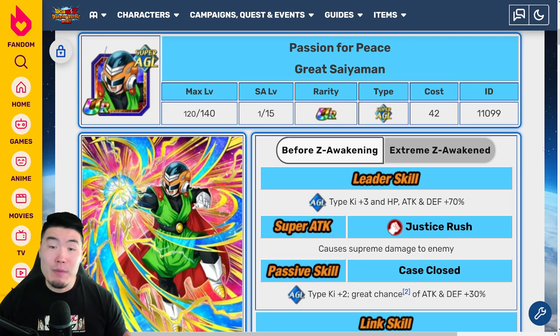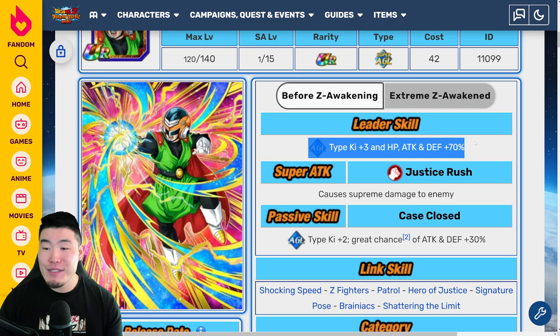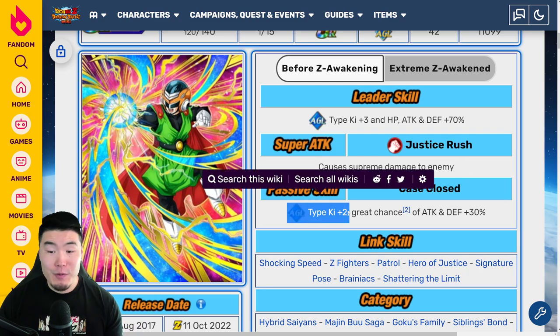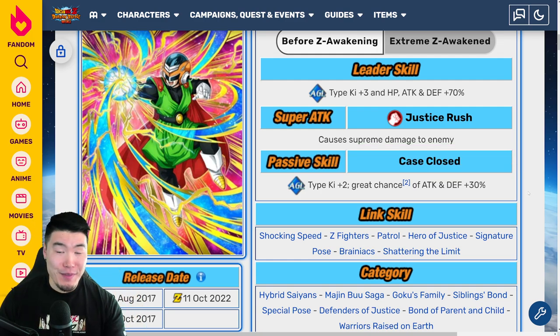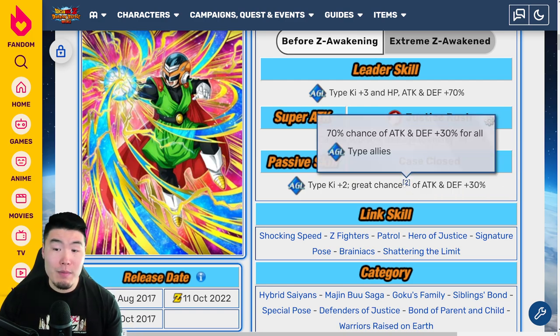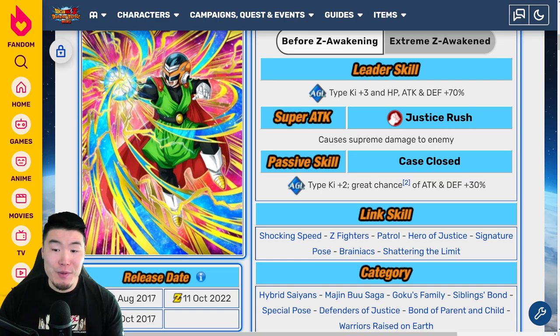I'm not going to spend too much time on any particular unit here because their kits are actually very similar. For Great Saiyaman, before the Extreme-Z Awakening, his leader skill was AGL-Type Ki plus 3, HP, Attack and Defense plus 70%, super attack causing supreme damage, and passive is AGL-Type Ki plus 2 and great chance of Attack and Defense plus 30%. He basically does nothing — the 30% buff is RNG-based, so 70% of the time he's literally just providing AGL-Types Ki plus 2 as his whole passive.